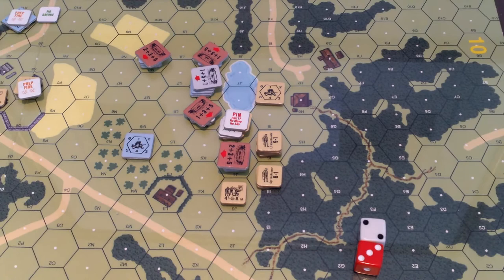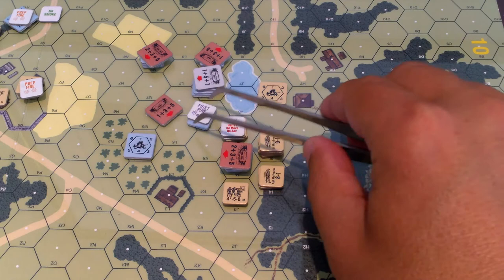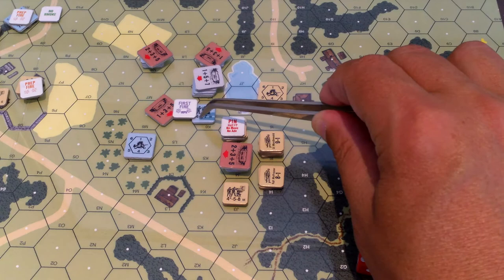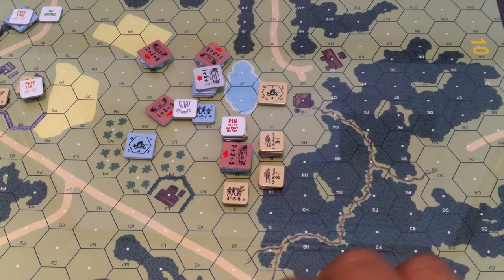That is the Canadian movement phase. Cleaned up the residual firepower - it's the defensive fire phase now. This guy can still fire - he's first fired, but if you first fired during the defensive fire phase you can fire at adjacent units. Might as well fire at these guys. His firepower is halved to two, then doubled for point blank, so it's going to be a four firepower shot with no modifiers. Rolled a seven - it's a pin task check. Everyone in there is already pinned or broken, so it doesn't matter.